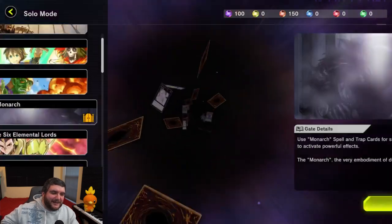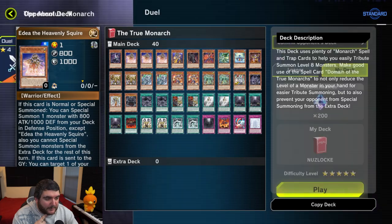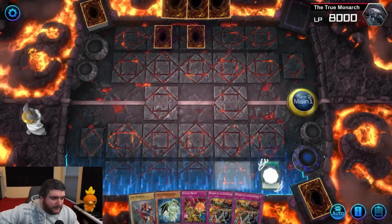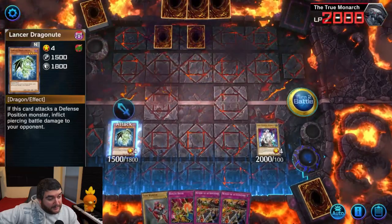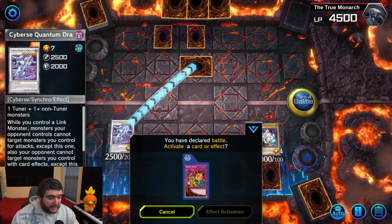That feels so much better. With those legacy pack tickets, let's see if we can upgrade our deck. Probably one of the better cards we could have gotten — I'll take it. Let's try and finish this up. We really have to get lucky here. Let's just hope the Monarchs brick like they always do. Please don't open Anode or Eidos.